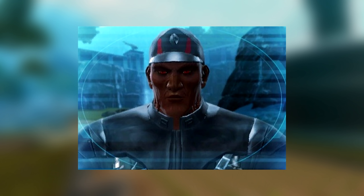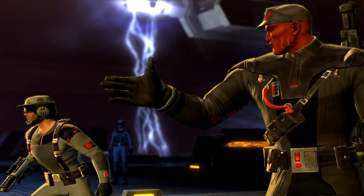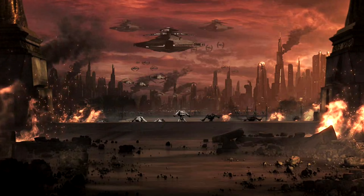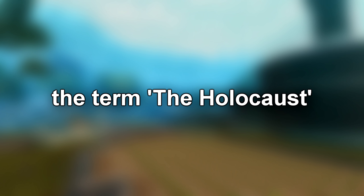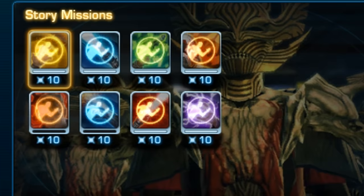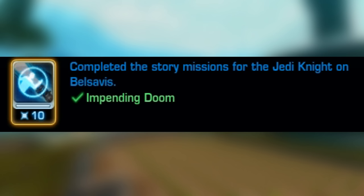Holocaust Achievement: During the Jedi Knight story on Belsavis, Executor Krannis plants explosives in a power core that could destroy an entire space system, meaning the death of trillions. The player must disarm the bombs and stop Krannis's evil plan. Originally, the title of the mission and its achievement were called 'Holocaust.' The word itself means destruction on a mass scale, which aligns with what the player is trying to stop, but the term is also used to describe a tragic event in World War 2. An achievement named Holocaust without context was confusing and off-putting. In 2020, Bioware renamed both the mission and achievement to 'Impending Doom.'